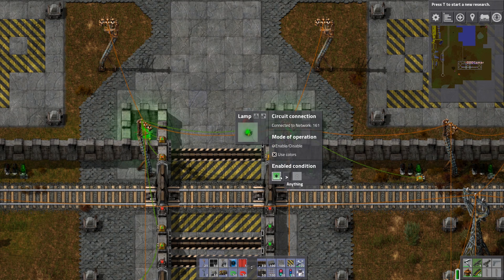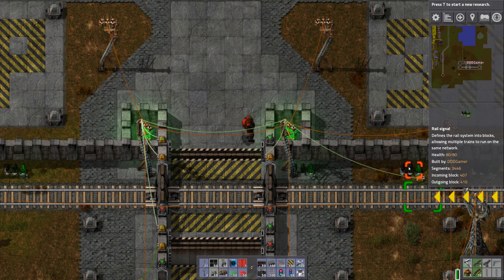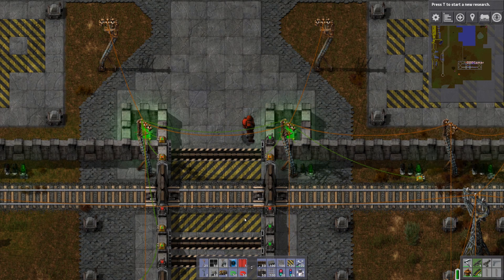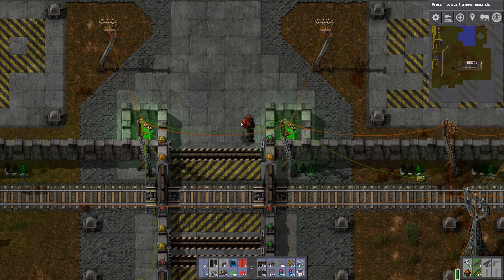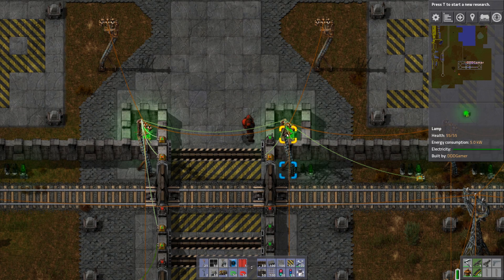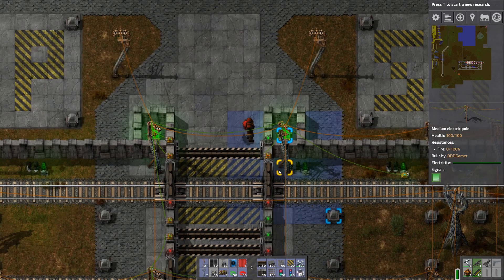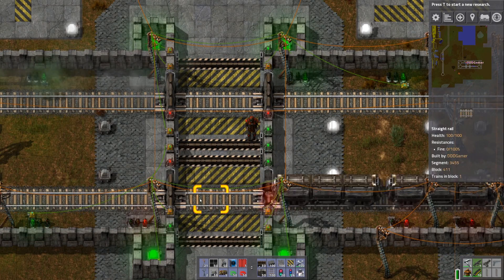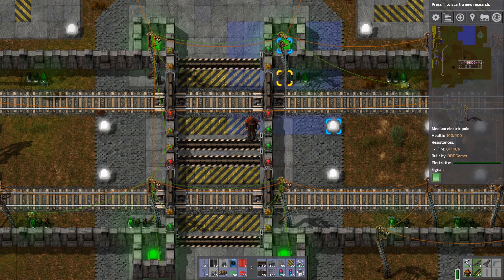These lights are enabled all the time and set to use colors. The colors are already in the networks — they just copy whatever these rail signals are. So it's green when there's no train coming, and as soon as the train comes, the light pretty much lights up yellow or red, indicating that you cannot walk through. And that's all there is to it — this side is just mirrored and replicated the same way.